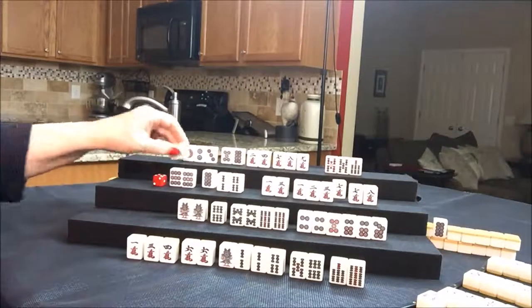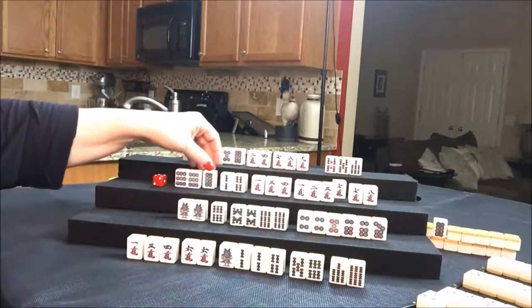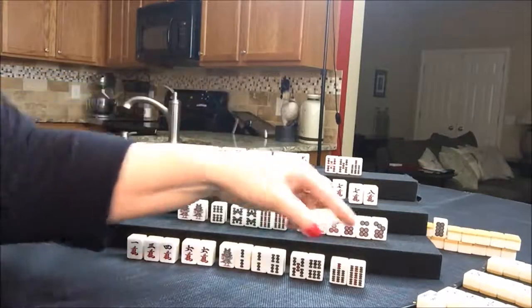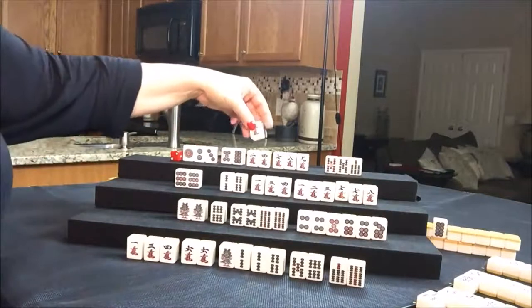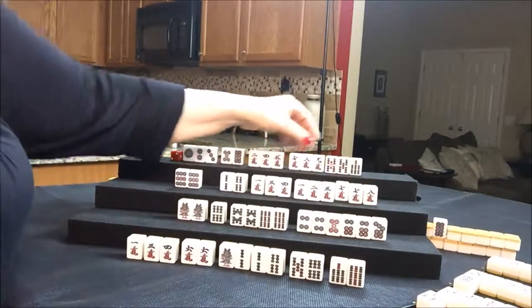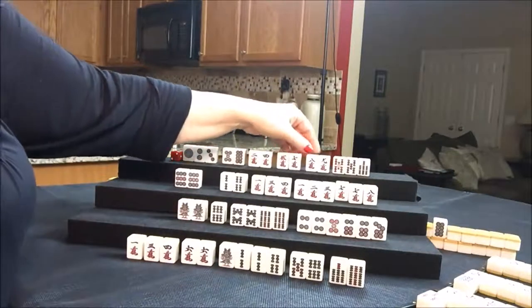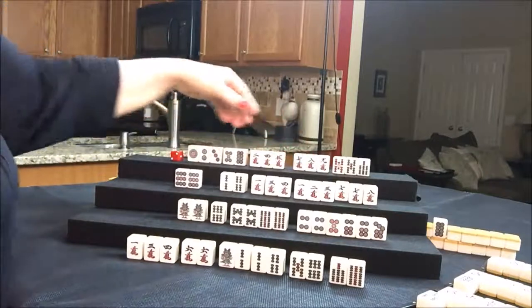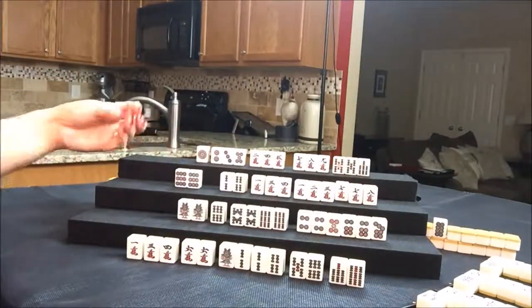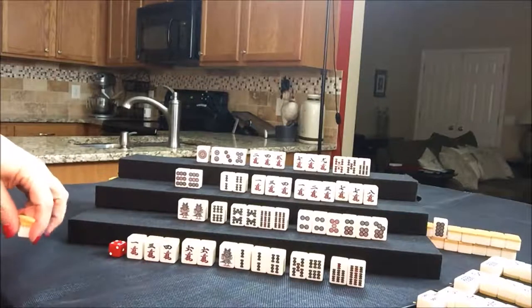Let's draw for West. Let's go ahead and discard the eight dot and draw for North — five crack. Akadora! I was just thinking if we could get them to all simples — let's throw away the eight dot. It'd be nice if we could get them to all simples. Let's draw for East. So nobody made it to tenpai by six discards — I've been told that's a good guideline.